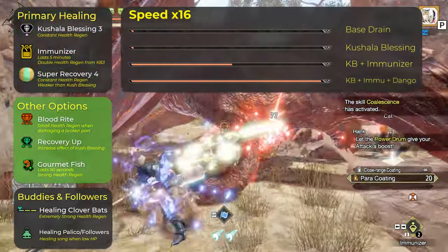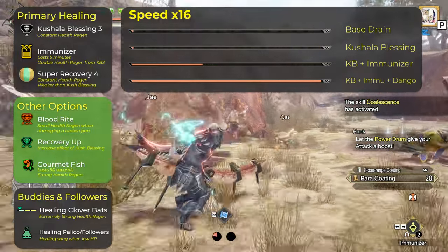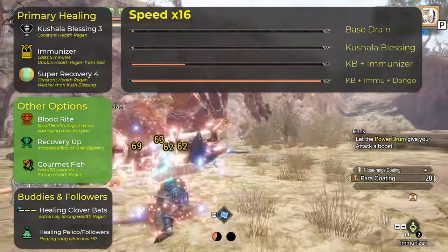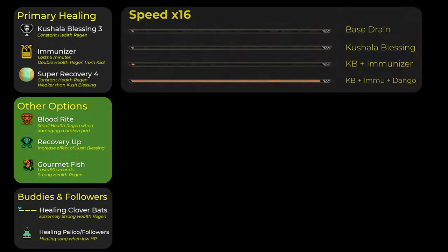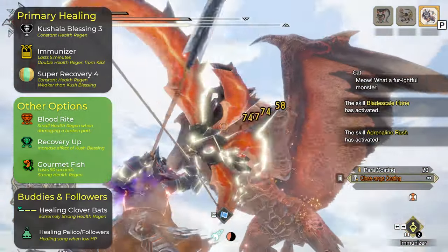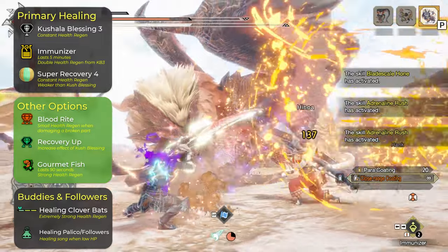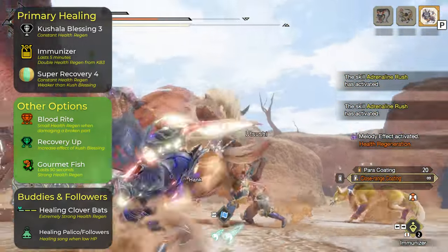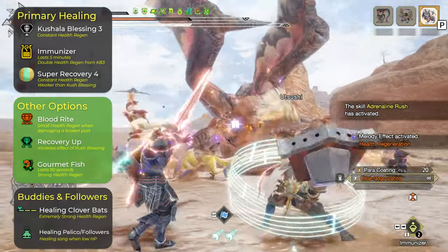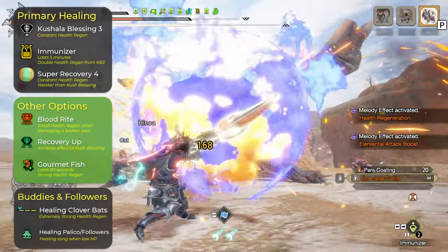On top of those you can add other options. Blood Rite is pretty nice if you can slot it in — I would only have it at level 1 though, more is not that useful. Recovery Up is very expensive; it increases the effect of Kushala Blessing so it's nice, but I would not slot that in. Gourmet Fish also gives you a nice health regen which stacks with the rest, but it only lasts for 90 seconds, so I personally don't use it, but you can.